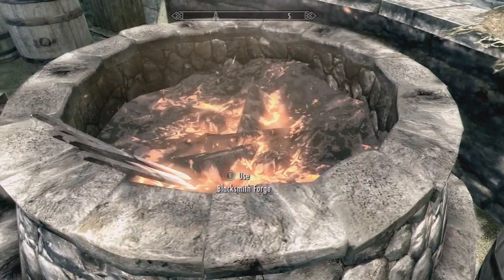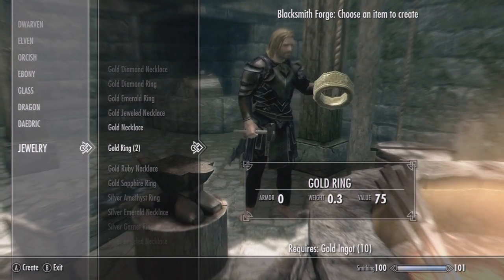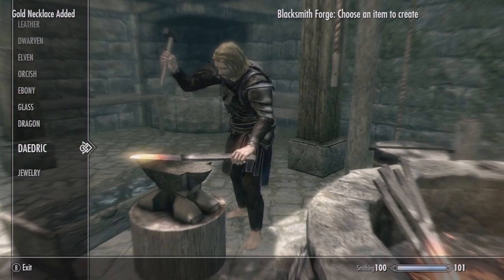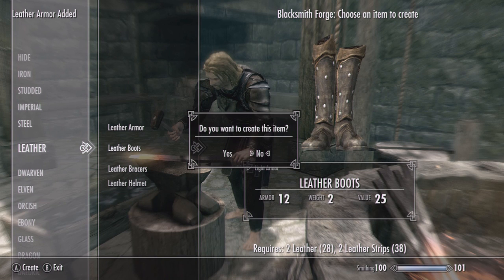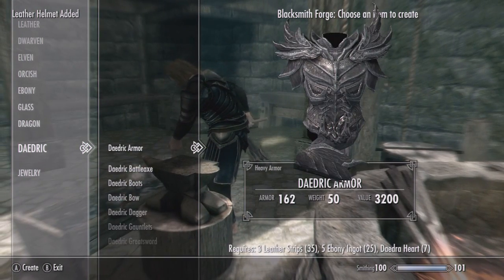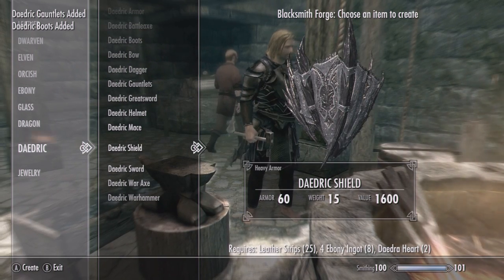Now that we have all that out of the way, let's go ahead and use the Blacksmith Forge. We are going to go all the way down to Jewelry and make a set of rings and two gold necklaces. Then we're going to go up to Leather and make Leather Armor, Leather Bracers, and a Leather Helmet. Then we're going down to our Daedric setting and craft Daedric Armor, Daedric Boots, Daedric Gauntlets, a Daedric Helmet, and a Daedric Shield to top it off.